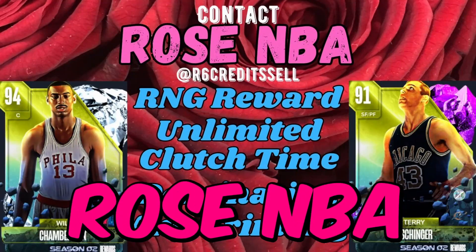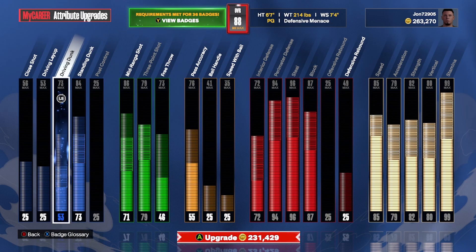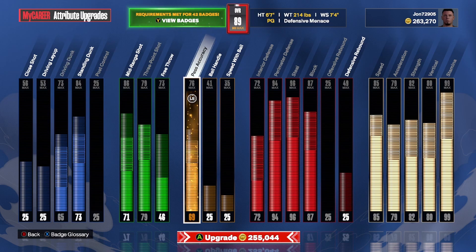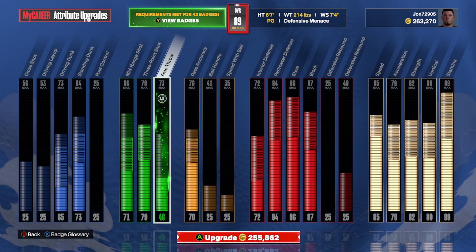Contact Rose MBA on Twitter for any grinding services — link in the description. For this build, we want a 65 for driving to get us started and to that 90 overall, a 70 pass accuracy, a 47 free throw, and a 73 standing dunk. That's the plan to get from 90 to 99 — no money spent.